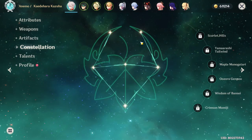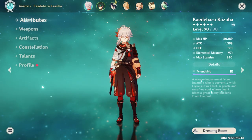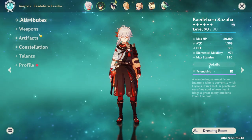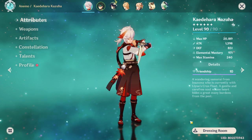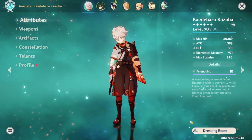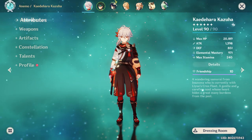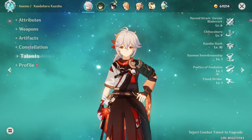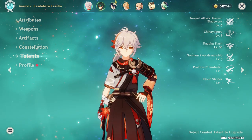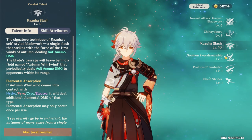Those are all the constellations — I know they're really enticing, and even I'm thinking about grabbing some, even just up to C2. Should you pull for Kazuha or his constellations? Honestly, even at C0 with an F2P weapon, I'm able to clear the Abyss and enjoy the content. With patch 3.0 coming up with lots of new characters and the new element and its mechanics, Kazuha is still definitely useful — not just in combat but also in exploring. I feel like he'd definitely be in my party for Sumeru.